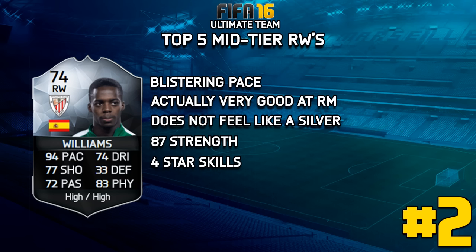Number two is going to be the only silver card that I really like, and that is going to be the in-form Williams. It's a broken beyond belief card — he's so good. 87 strength, 94 pace and 77 shooting — he really doesn't feel like a silver. The only downside is his dribbling, and judging by the card stat you'd say that's quite a big negative, but it really didn't come into effect. I didn't really feel like he had 74 dribbling at all.